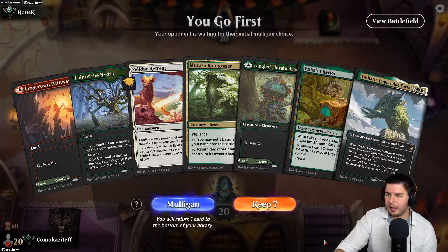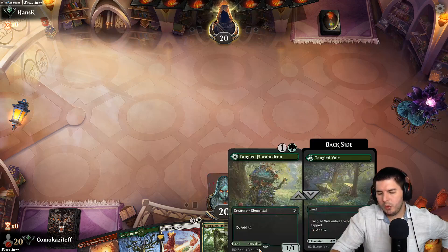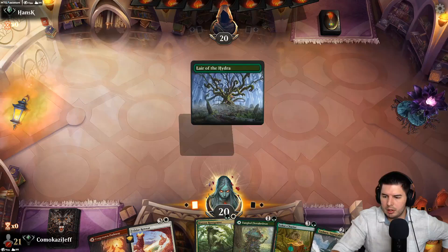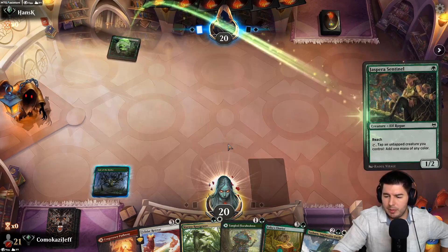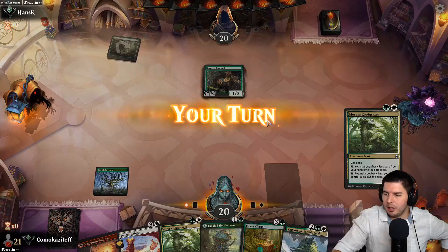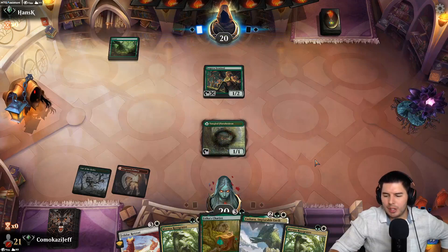Up against Handski — we have some ramp but don't have Root Grazer online. A little bit awkward — we need white mana for Yasharn, Root Grazer, Felidar Retreat, but we can get to Escas Chariot. I'm still gonna keep this hand — we have turn two ramp, we have some of our colors. Go Lair, pass the turn. We have 28 lands in the deck, really high chance we'll draw into one in the next couple of turns. Oh no, just more things I can't play. Go Tangled, past the turn.